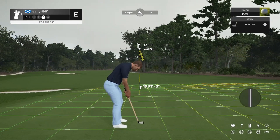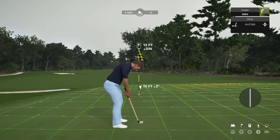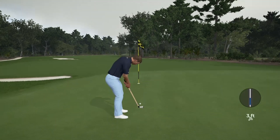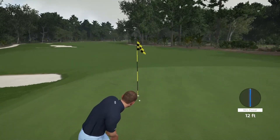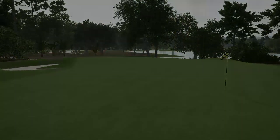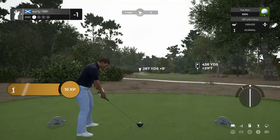Green speeds are 1.75. This is going to break very gently the last couple of feet. It did turn beautifully from right to left, right into the heart of the cup. And we do start off with a birdie.